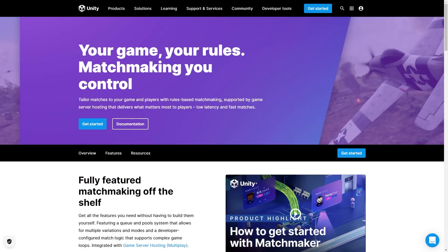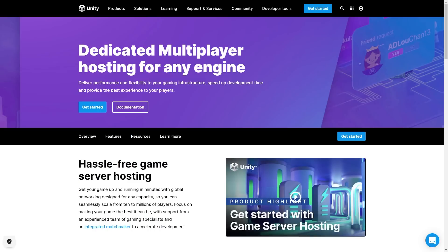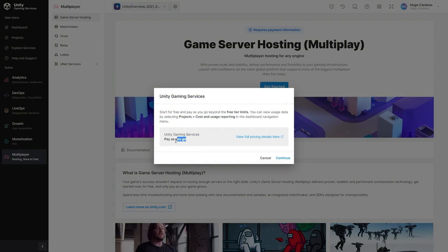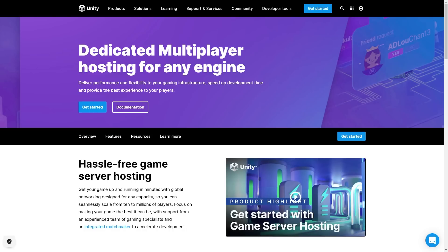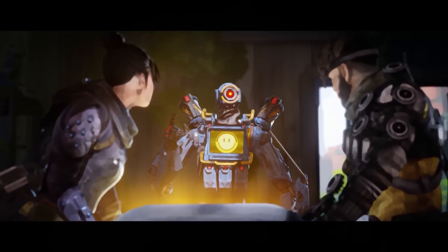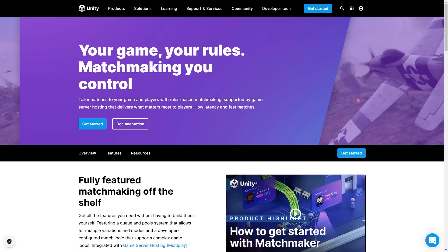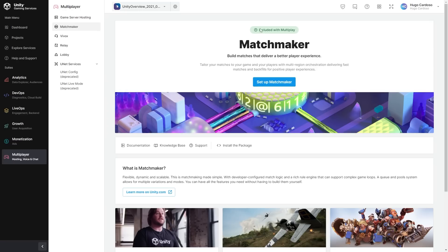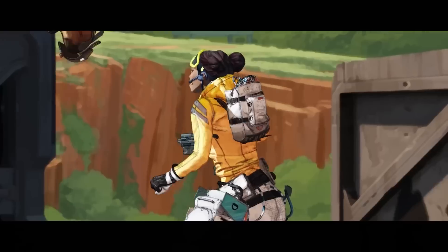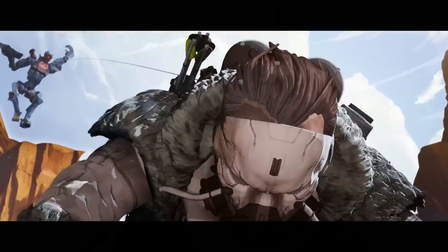The news today is that Multiplay and Matchmaker, two of the UGS tools, now have self-serve options — meaning that previously you had to manually contact Unity if you wanted to use those tools, but now you can just sign up and start using them. Multiplay is a dedicated server solution — it's how you can run your dedicated servers on the cloud or anywhere else. For example, it's what Apex Legends uses, so if it can handle a massive game like Apex it can certainly handle your game. Matchmaker is all about matchmaking — you give it a bunch of parameters and it matches players with one another. Also related is Vivox, which also has self-serve — this is a voice and text communication tool, also used by Apex Legends.